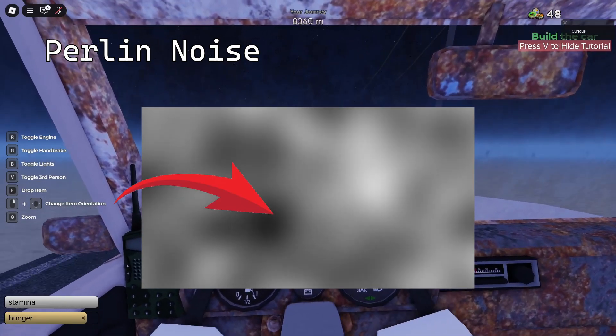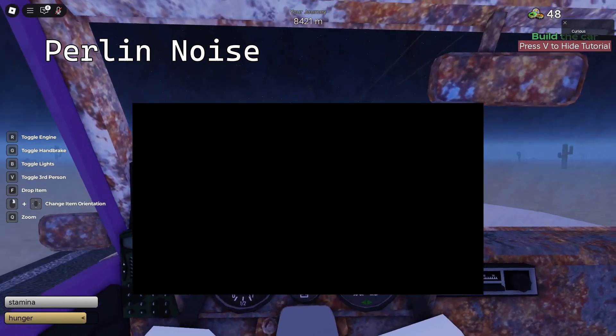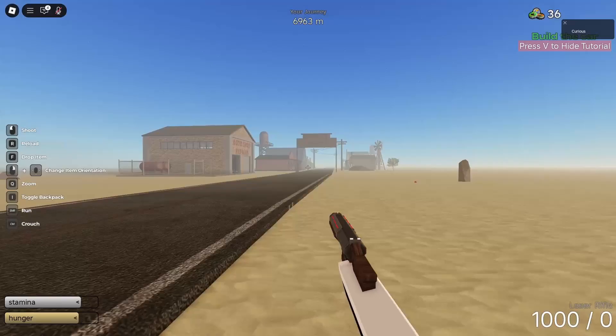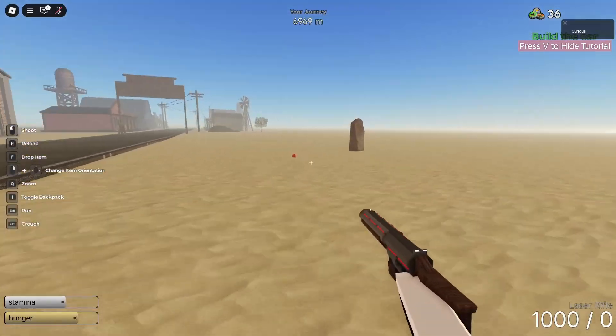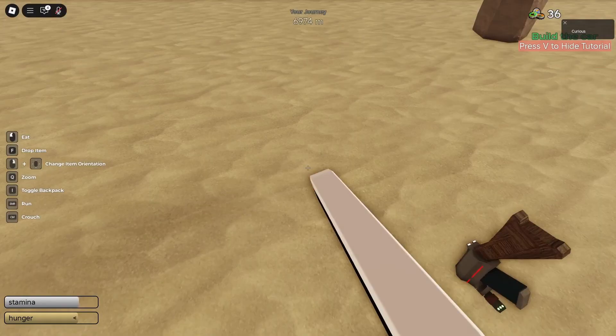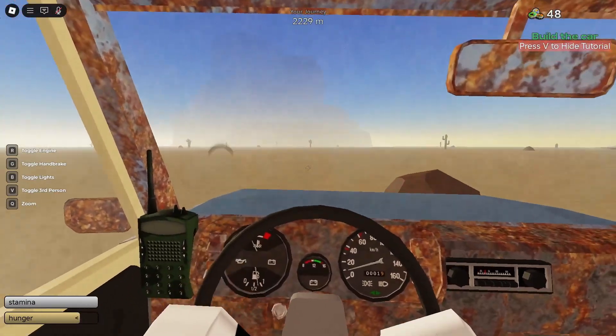For example, if a dot is gray, the dot next to it is going to be a slightly lighter or darker gray, as opposed to pitch black or white. This is how terrain in A Dusty Trip can be smoothly generated without sudden walls appearing out of nowhere. As for the annoying rocks, they spawn in a similar way to buildings, but the algorithm is adjusted so that there are more places for rocks to spawn than for buildings to spawn.